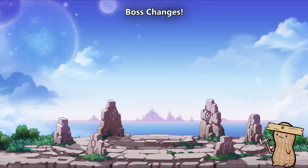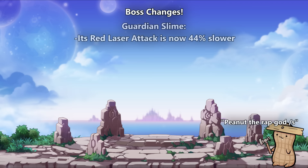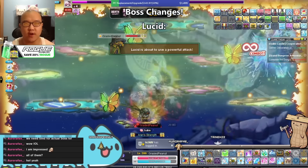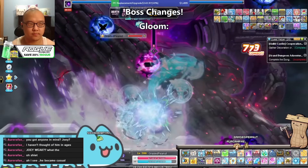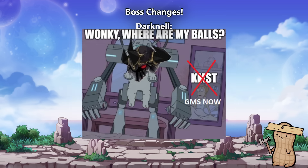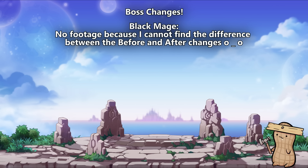Next on our list are boss improvements. Guardian Slime's red laser attack now has a longer cast time of 44%, allowing you to better see and move out of the attack. Lucid now has a better indicator for the dragon spawn attack — a giant green fart cloud. Gloom's tentacle attacks now have a more accurate highlight indicator. Virus Heala now has a cooldown timer for each of its FMA cycles, removing the need to look at the hourglass in the background. And as for Darknil — balls, gone. Black Mage now has better indicators for the laser attacks in P3, though when I did a test run I honestly couldn't tell the difference. Maybe I'm just blind.